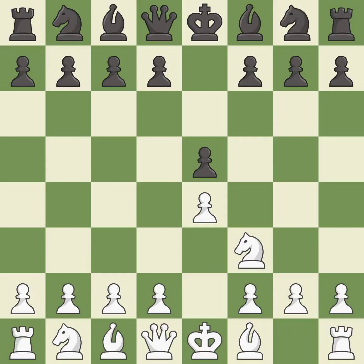NF3 develops the knight toward the center, attacks the E5 pawn, and prepares to castle. NC6 develops the knight toward the center, protects the pawn on E5, and eyes the D4 square.